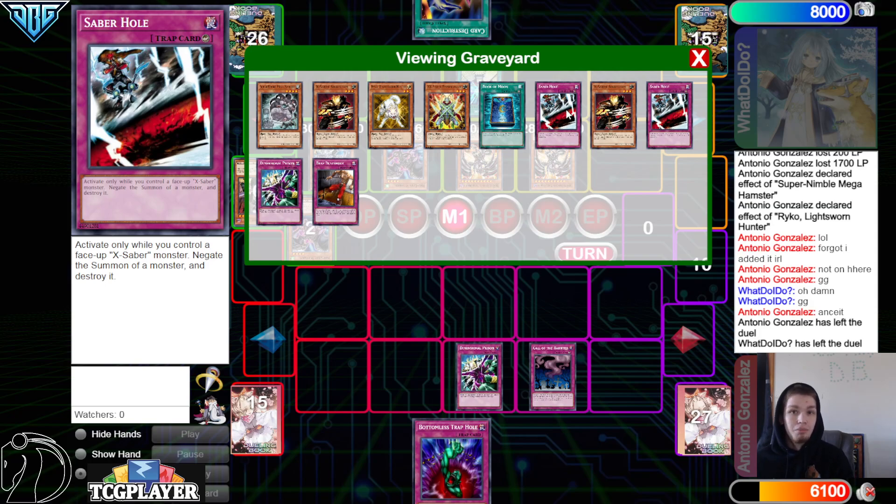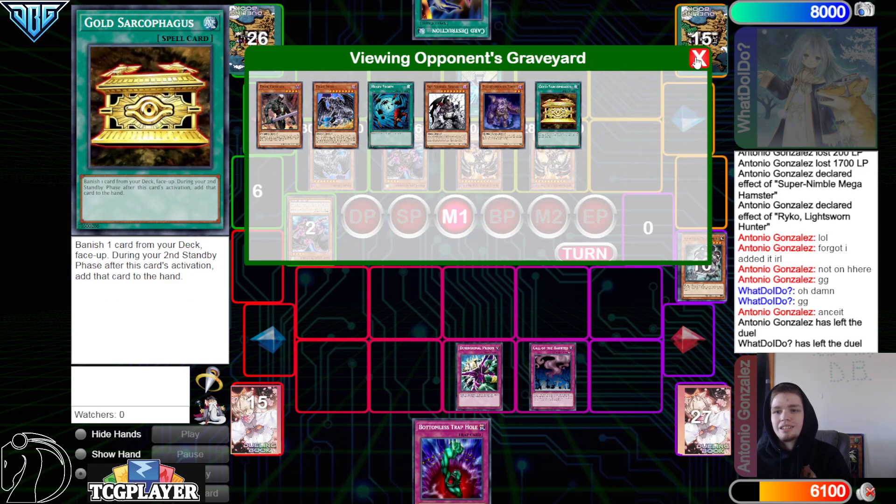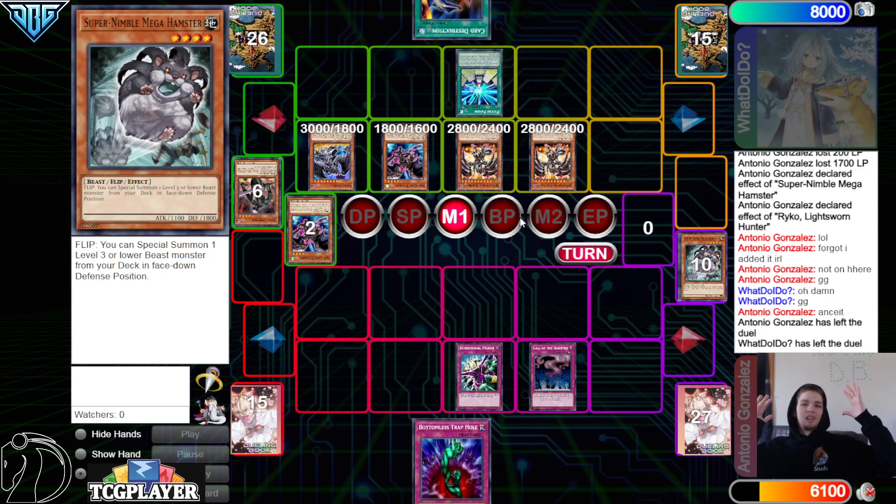But the opponent was able to start off very strong, getting access to Dark Greffer, Gold Sark, and Future Fusion on turn one. With all that being said, the DB Grinder signing off — peace, have a nice day, stay safe.